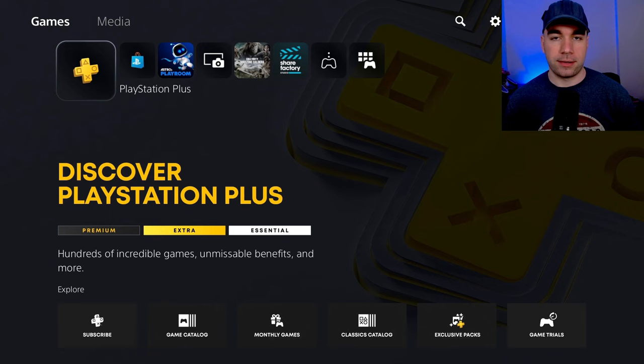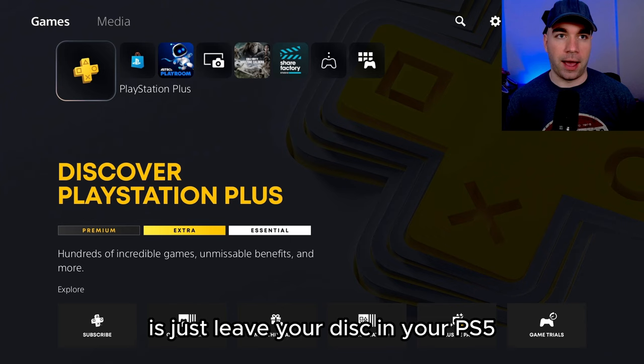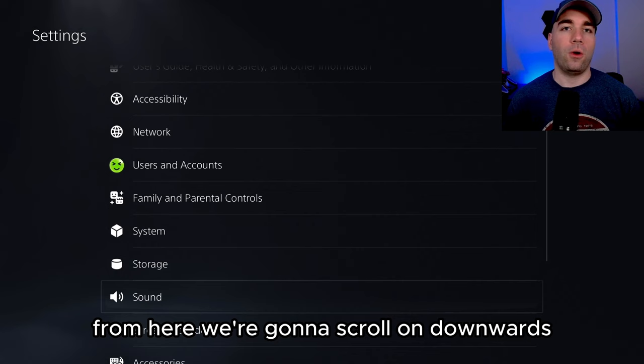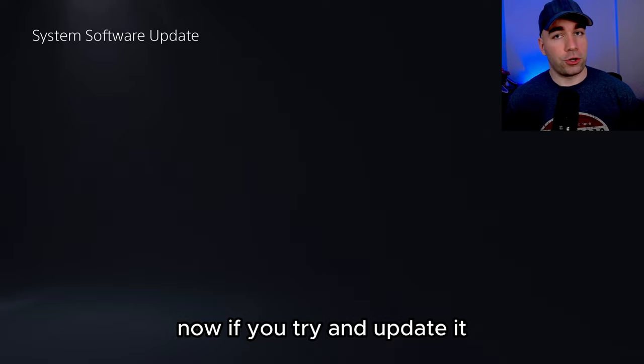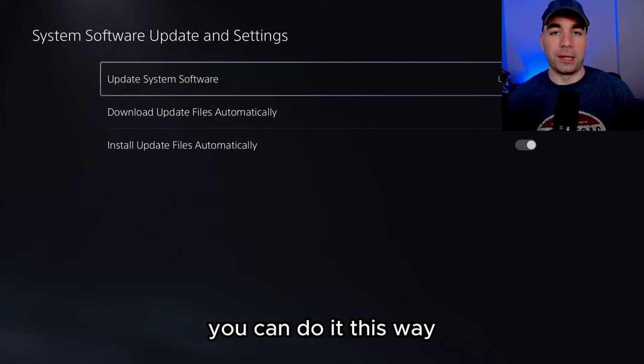If it doesn't work at this point, leave your disc in your PS5 and go to Settings in the top right corner. From here, scroll down towards System and update your system software — System Software Update, then Update System Software. If you try to update and you already have the latest version, it's not going to work. But if you can update your system, do it this way.